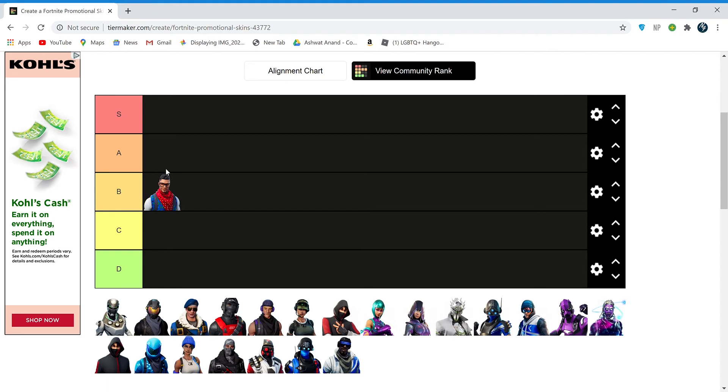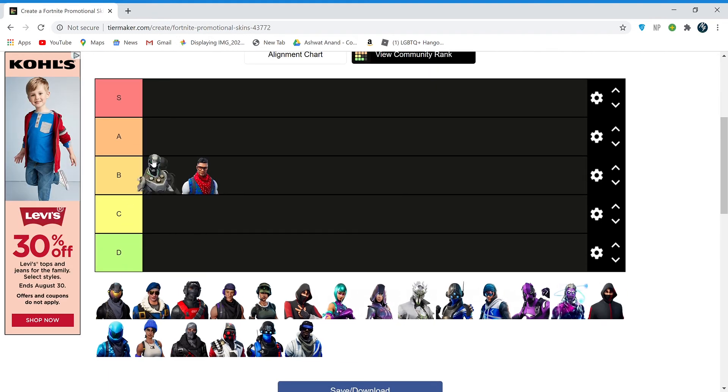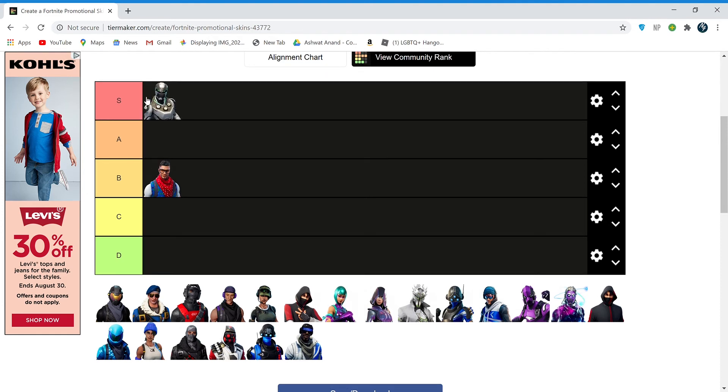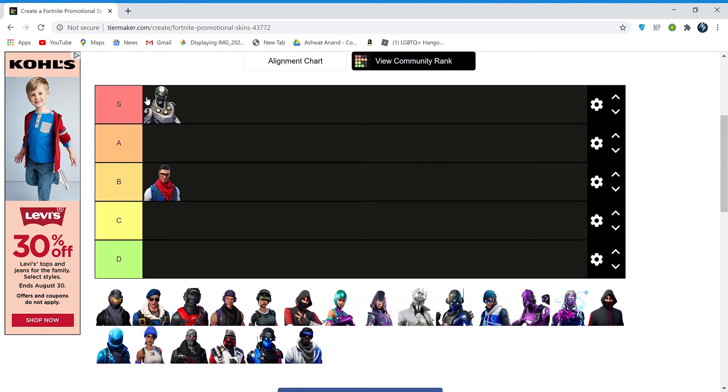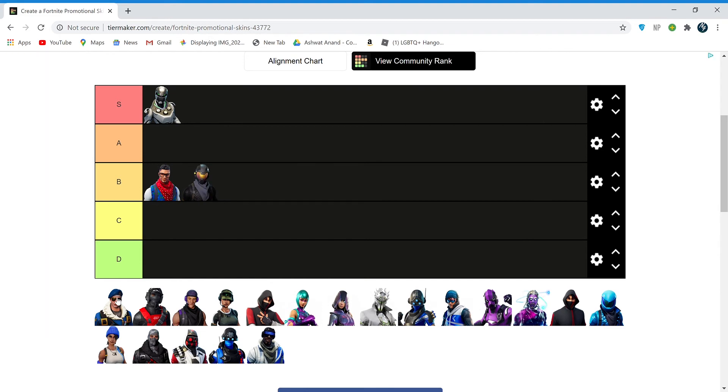I put this one in B — I don't know why, I just don't like the way it looks, looks like an 800 V-Bucks skin. These are all promotional skins by the way. The Eon skin I love, it's way too cool — it's an Xbox exclusive you can't get anymore, I barely see it in games, so yeah it's A. This is a Call of Duty skin, I don't like it, so it's going in B.